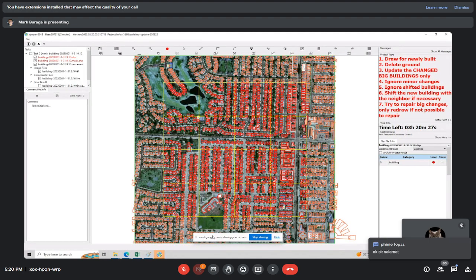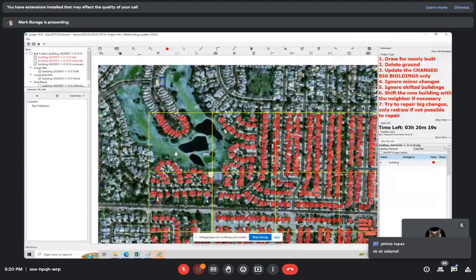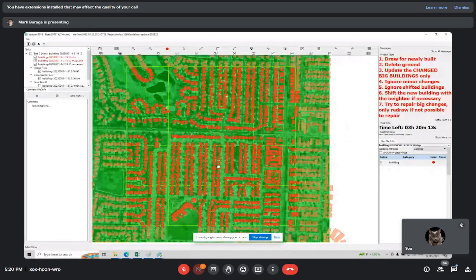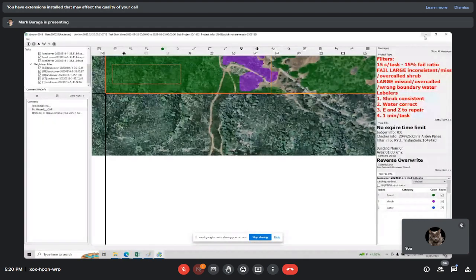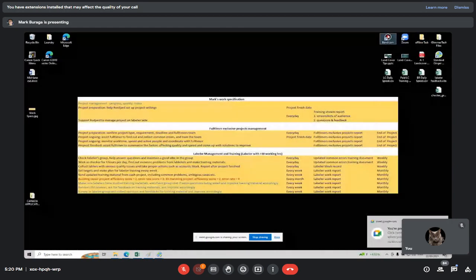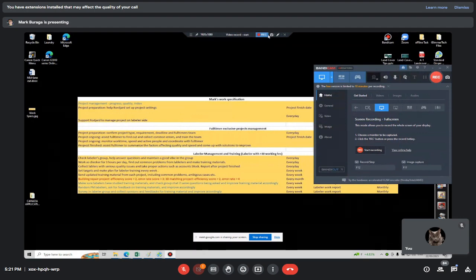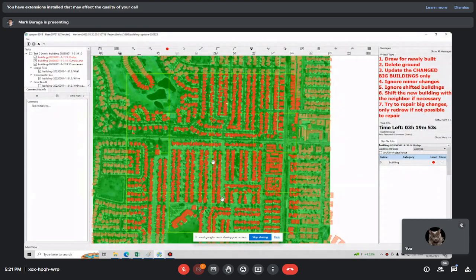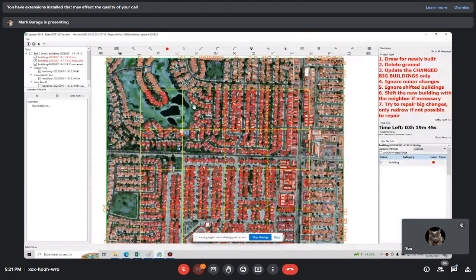Mostly this is a residential area — use the tilde key, remove the mask. How will you be able to check in an area as urban as this? It's a bit dense and it's a residential area; it's easy to miss houses in between.